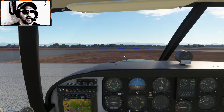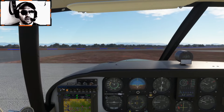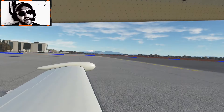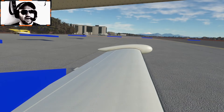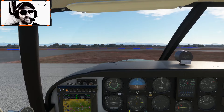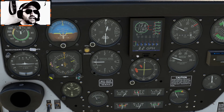Alright, so we are going to go ahead and taxi out to runway 34, which is pointing directly north — exactly the direction we're heading to get up to Mount Shasta. I'm going to set my HSI to 340 and set my heading bug to 340.